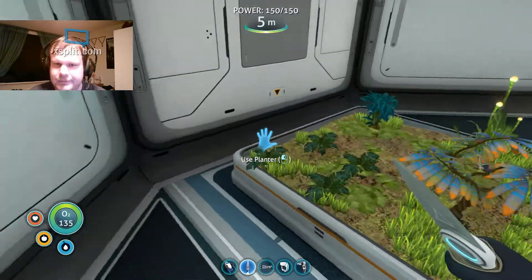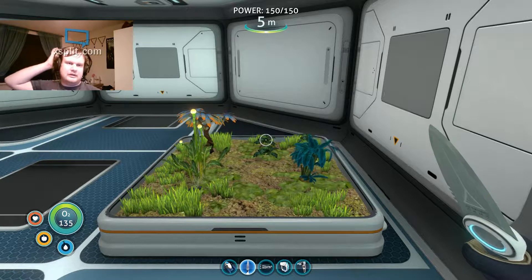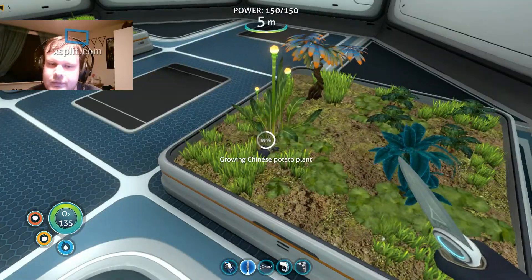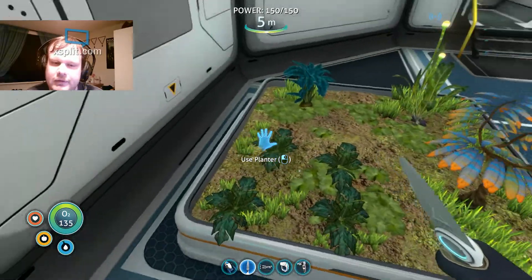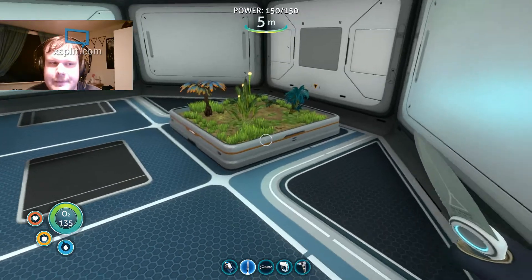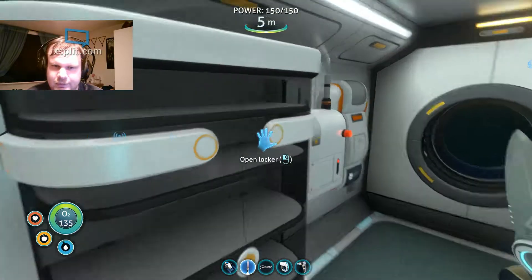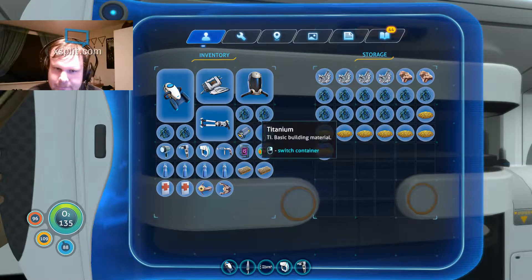These four plants that I planted — they're all some of the best food sources. The Chinese potato is alright for food and the lantern tree is okay. The Bulble tree and the Marble Melon are still some of the best foods in the game since they give so much water and food at the same time. I should also deal with all this titanium.